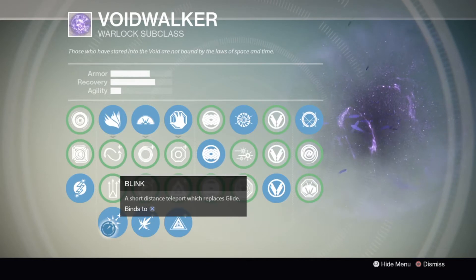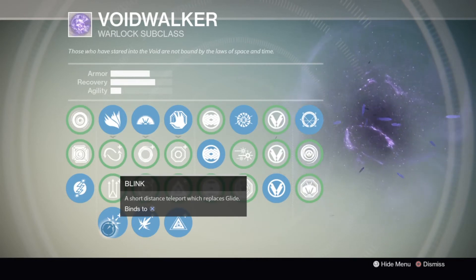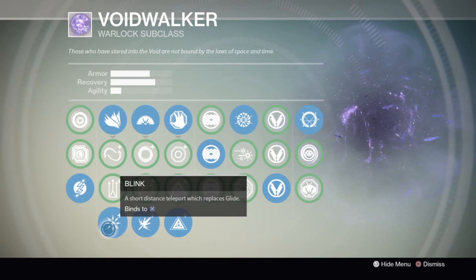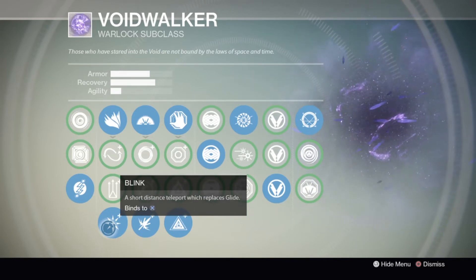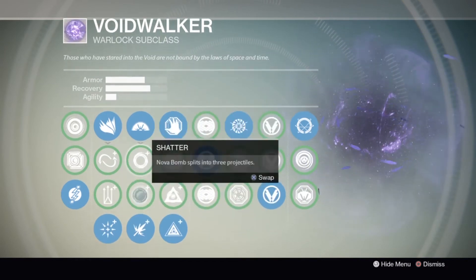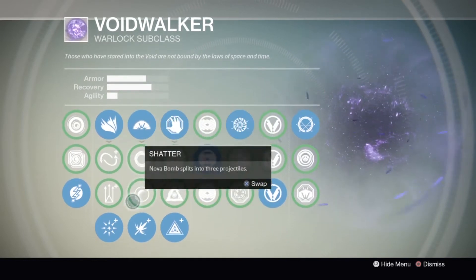For the jump, as I suggested with the Hunter, always use Blink if it's available. If you're running Voidwalker I highly recommend using Blink. If you're not used to it, get used to it — use it in PvE until you have it down flat. Blink will save you from a lot of super deaths.